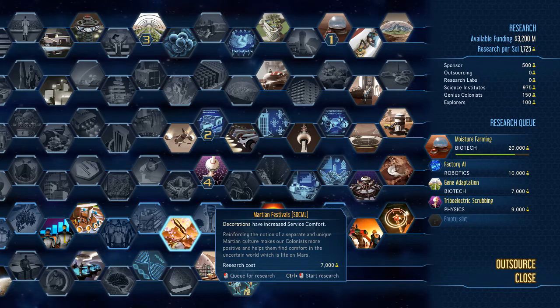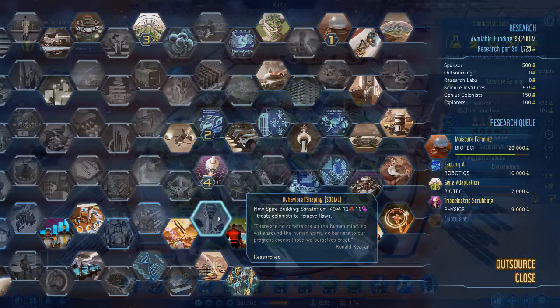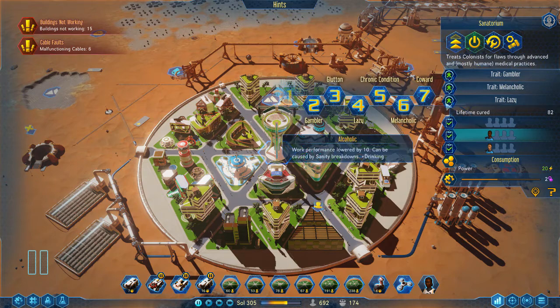Increase Service Comfort is a nice one to reduce sanity losses and increase citizen comfort. The sanitarium has been extremely helpful for reducing breakdowns — you can immediately remove gamblers, alcoholics, and lazy citizens. You get a choice to target alcoholic, gambler, glutton, lazy, chronic condition, melancholic, and coward, and you just keep rotating through to clear all the flaws within your dome.